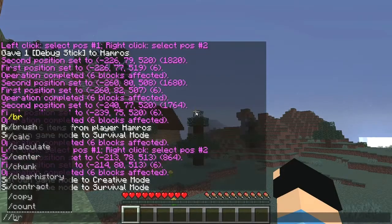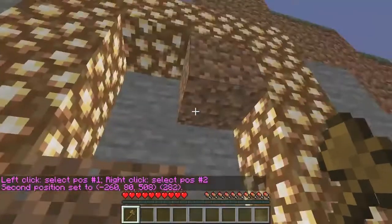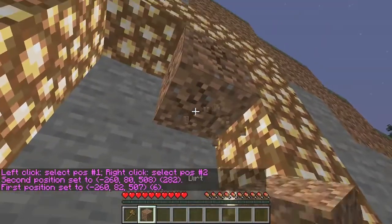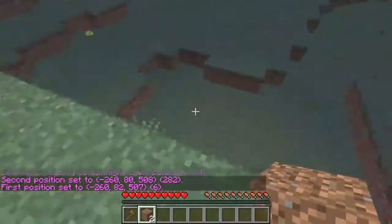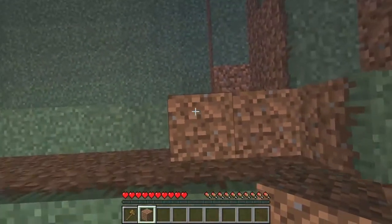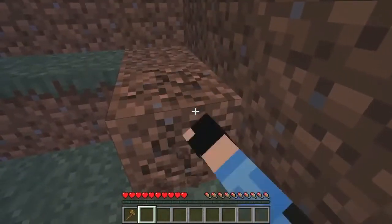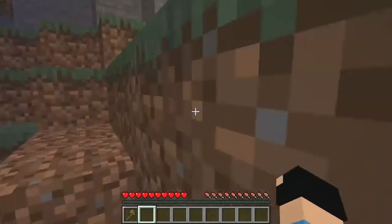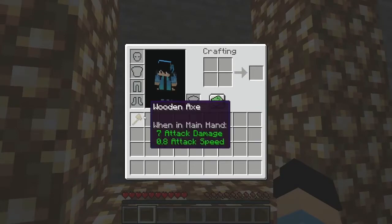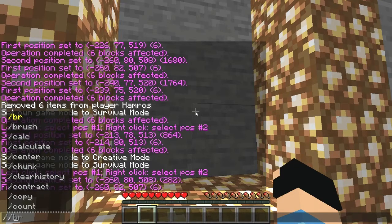So slash slash wand — right click, boom. Now I can break these. Let's quickly put them over here so it's easier for me to come up. We can put this back inside our inventories. Now simply write in slash slash set.